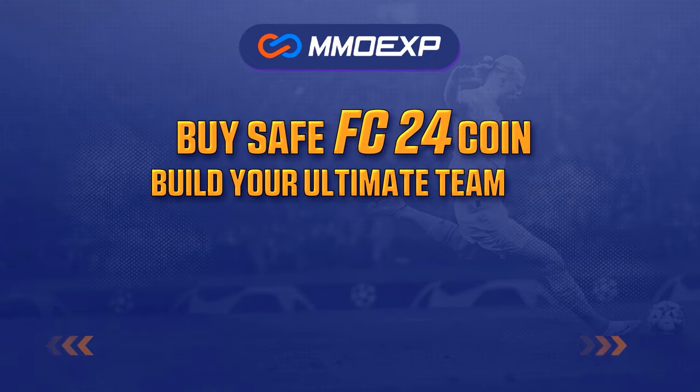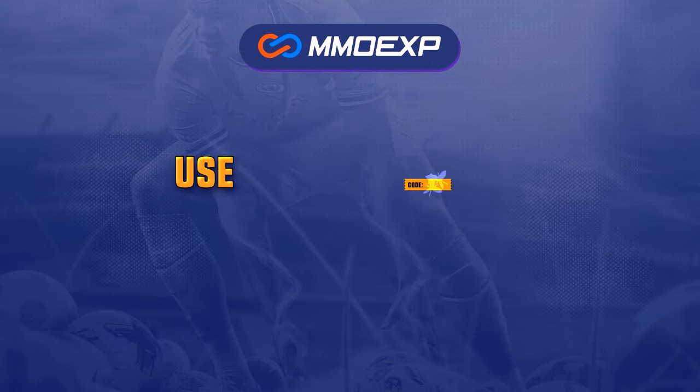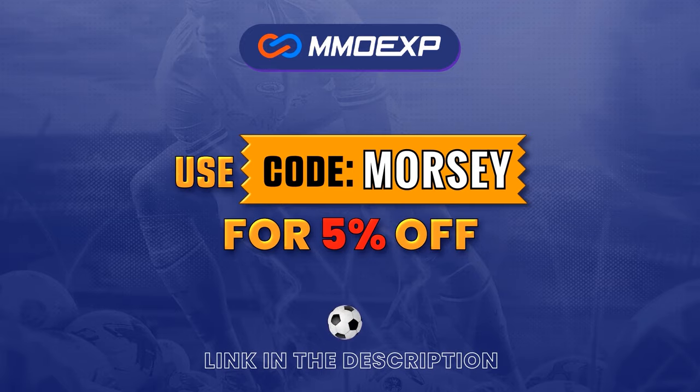For cheap and fast FC24 Ultimate Team coins, head over to MMOEXP.com — link down below — and make sure to use my code Morsi at checkout to get yourself 5% off.